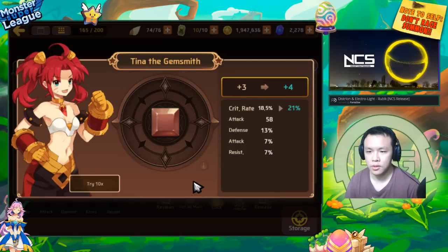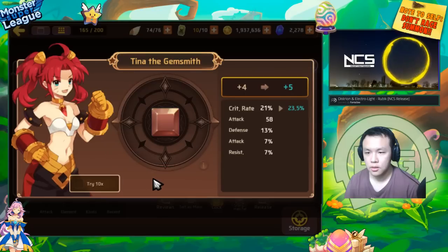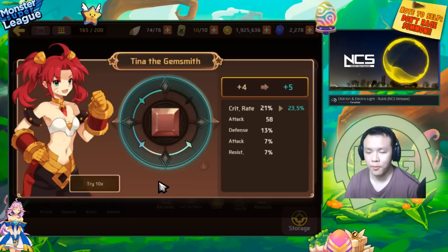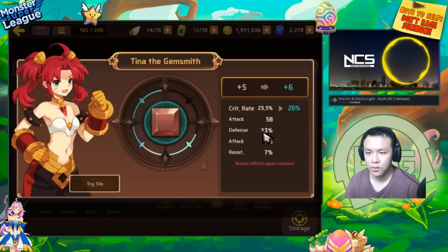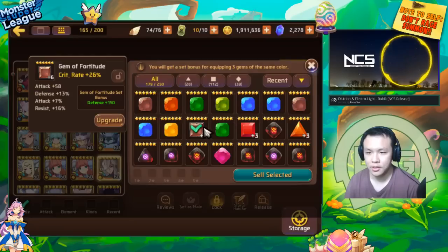For my purposes, if it rolls into flat attack on the plus three and doesn't roll into resist even once on the plus six, it's already of no value to me. I would actually sell this unless it rolls into attack twice, then it might be a very good gem for a full glass nuker build, but I still value the resist a little bit more. It rolled into defense once. I'll roll this to plus six — it could possibly go into resist, and if it does not, for my own purposes I will sell this gem.